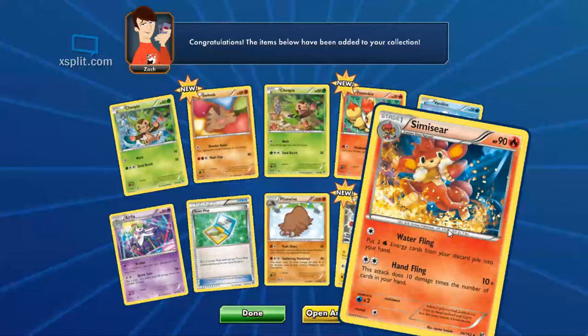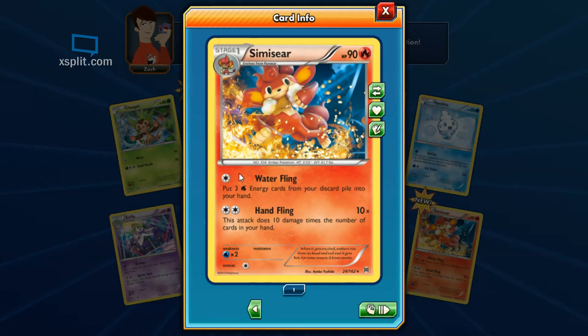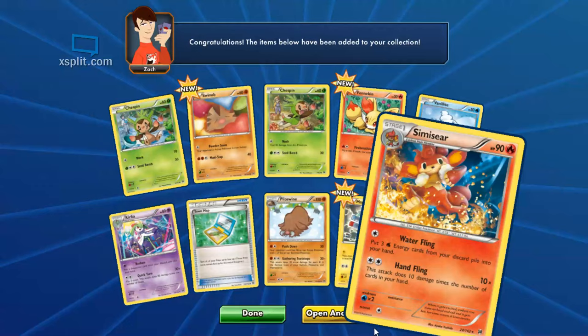These guys are obviously made to be in a deck together because each of them has some kind of crazy first attack that gathers energy from their opposite type — so this guy gets water, there's a grass one that gets fire or something, and the water one gets grass energy out. It could certainly be handy. Alright, this is pack number seven — anything new? Got an EX. Oh, I called it!